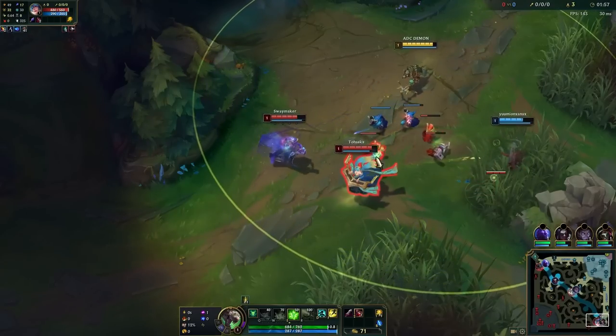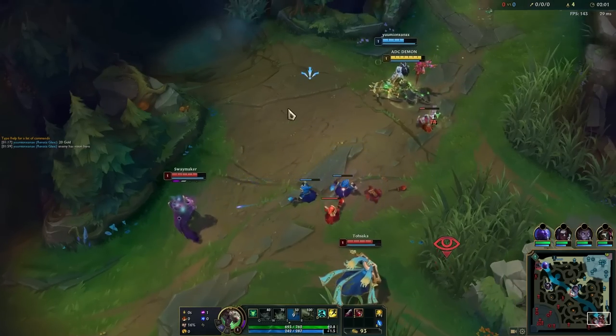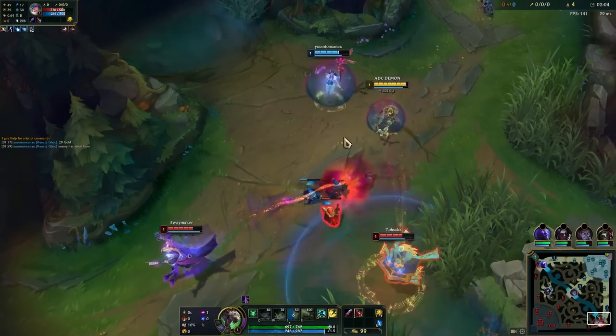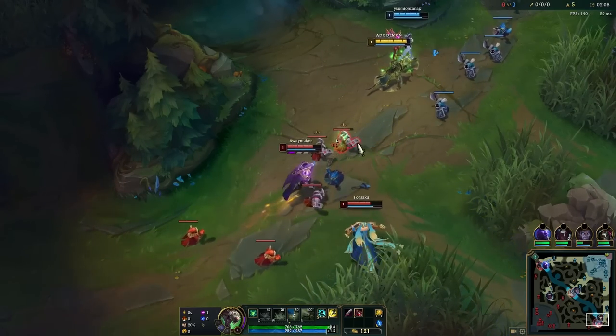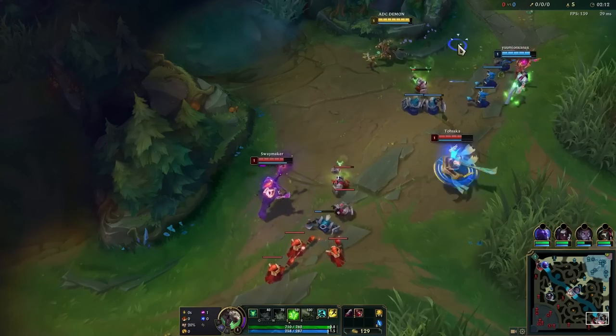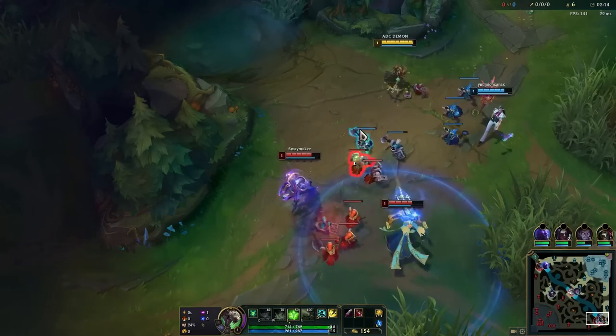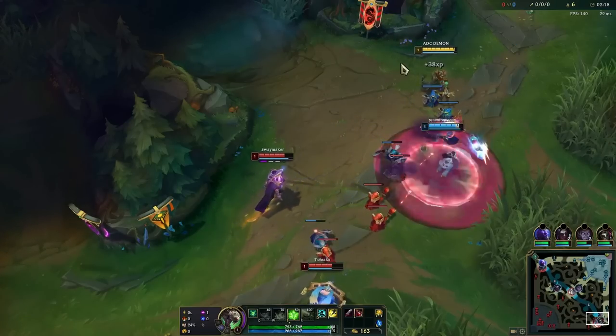I'm going to be running Lethal Tempo - pretty standard on Twitch. You can also run PTA, and it's pretty popular to run PTA if you're doing Bork, which we will be doing. However I don't think you need to. Hail of Blades is also an option if you like a really strong early game. But generally Lethal Tempo is my preferred option, which will give you the best scaling.